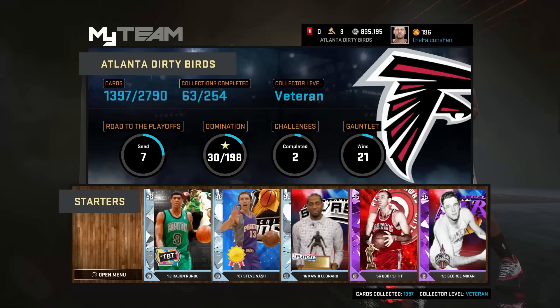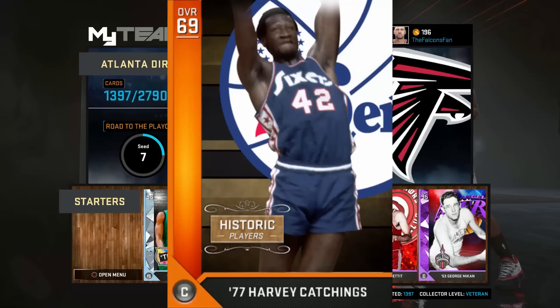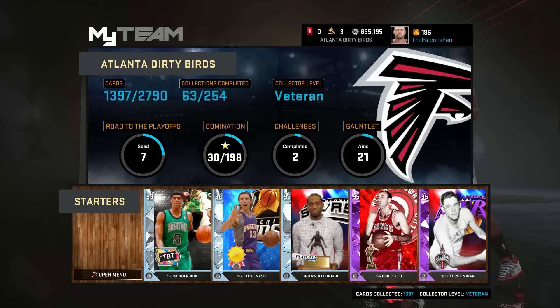I pulled two diamonds in playoff packs. Yesterday, I don't know what happened, but somebody told me to open league pass packs because they increased the odds of pulling historic bronzes in those packs. So I opened one and I pulled Harvey Catchings, which came out last Friday. He wasn't up on the block. I put him up for a $25k bid, and somebody won the bid at $200k for a historic bronze player.